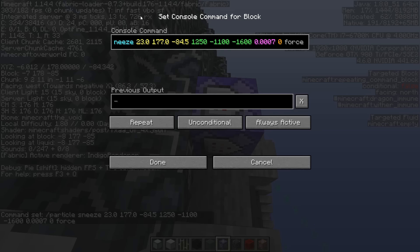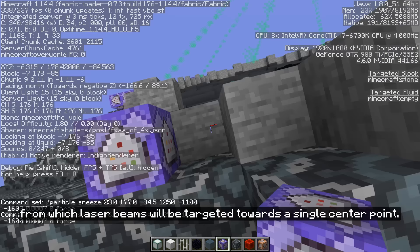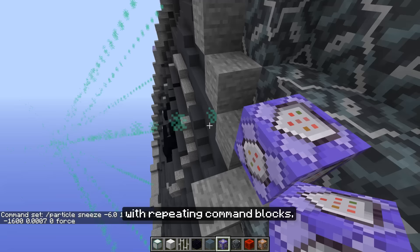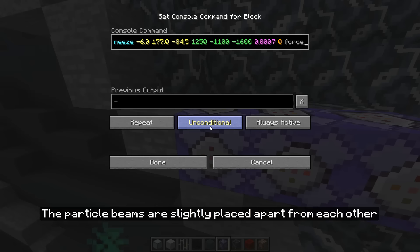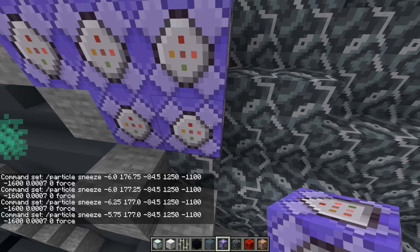I have 8 locations around the round disc from which laser beams will be targeted towards a single center point. I generate these particle beams using 5 particle commands for each beam with repeating command blocks. The particle beams are slightly placed apart from each other to create a bigger and denser beam than a single particle command could. I did that for each of the 8 beams and the first prototype of the firing animation was done.